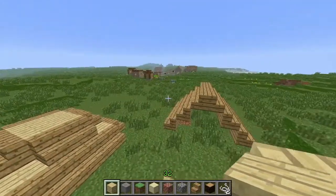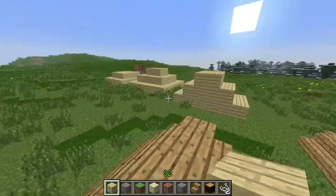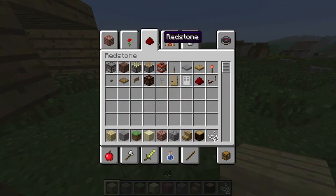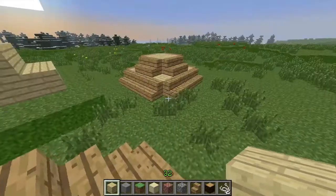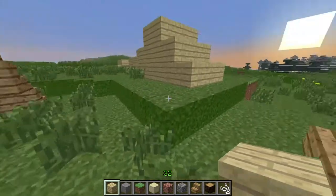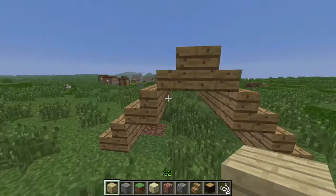Here's another one you can use — you don't just have to use blocks. You can use stairs to create a roof. These are some of the basic roof styles you can use on your house. Some of them look similar but use different materials or have slightly different profiles.